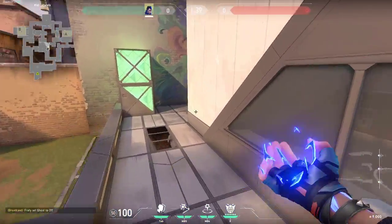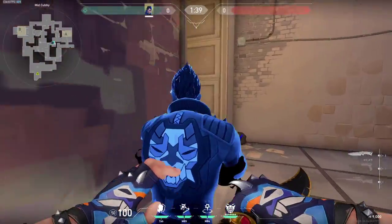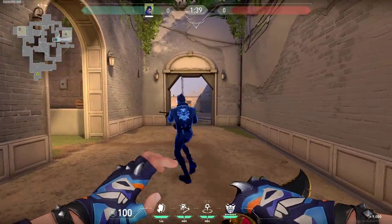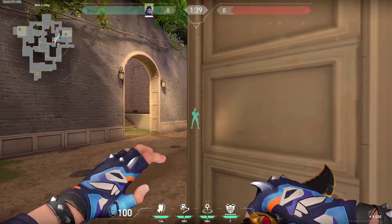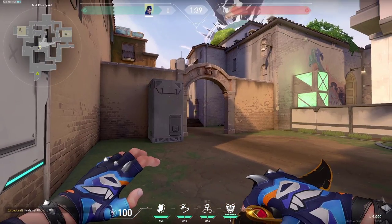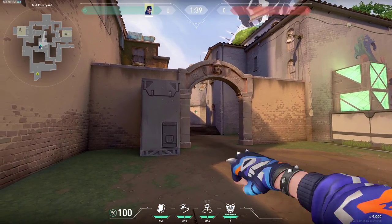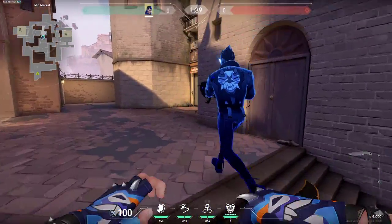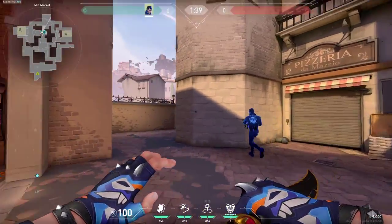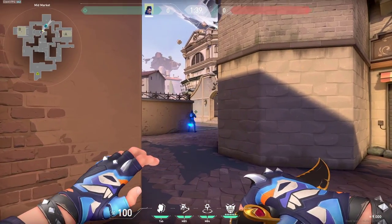You can do the same thing right here on short — the clone will go hug the walls and simply go through short, so you can follow it or trade it where it gets shot. Here on middle it works great as well — you can do it pretty much anywhere. Just simply send it, follow it. The people in the market might be thinking that you are coming. It will go all the way here to the spawn if you bounce it off of this wall.